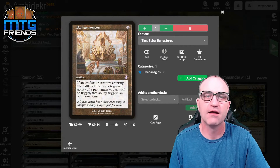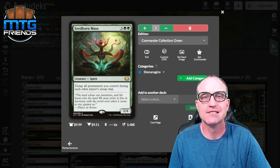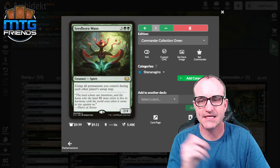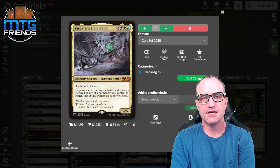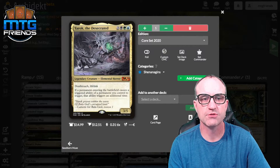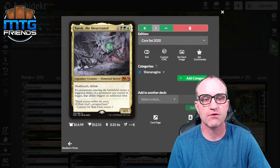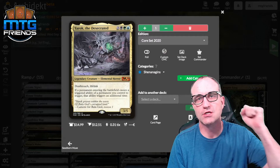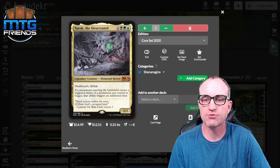Seedborn Muse — untap all permanents you control during each other player's untap step, giving us extra resources. Yarok, the Desecrated takes it even further — if a permanent entering the battlefield causes a triggered ability to trigger, that ability triggers an additional time. Combined with Panharmonicon, you're triple-triggering Reaper King's ability, clearing out lands and permanents and just being absolutely hilarious.